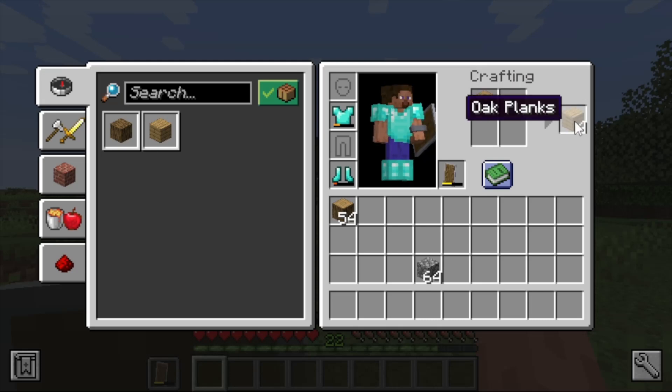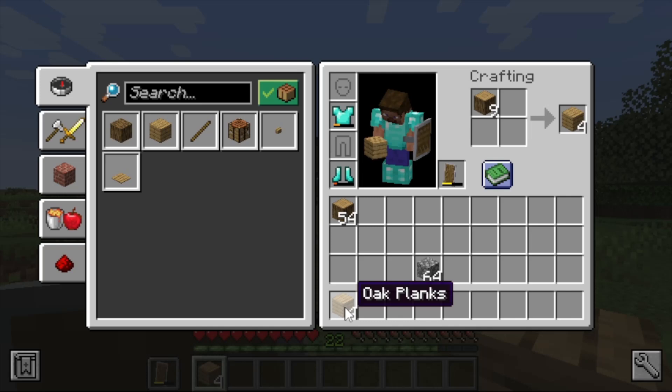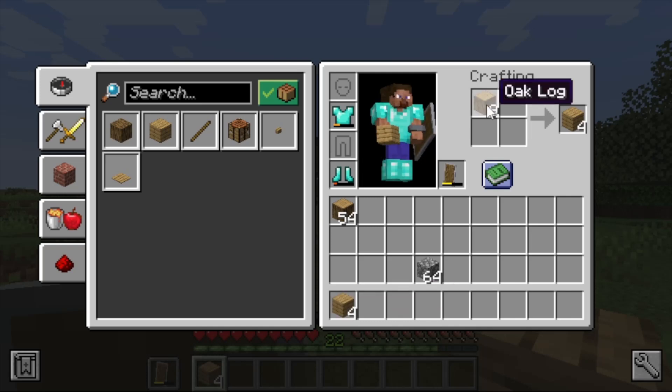With 10 oak logs placed in the crafting input, press C to go to the crafting output group — it shows four oak planks, because one log makes four planks. Left-click to pick up four oak planks, then move back to the hotbar to place them. Going back to the crafting grid you can see there are nine oak logs remaining — we only used one.